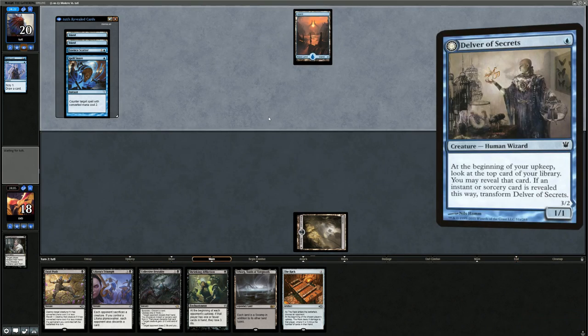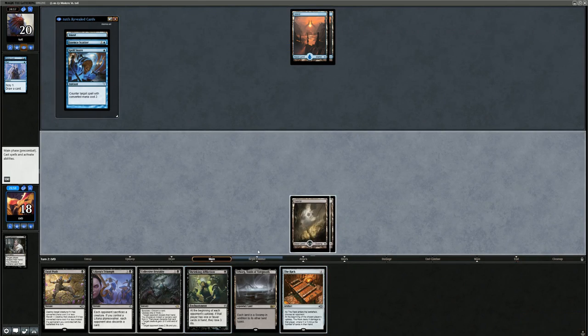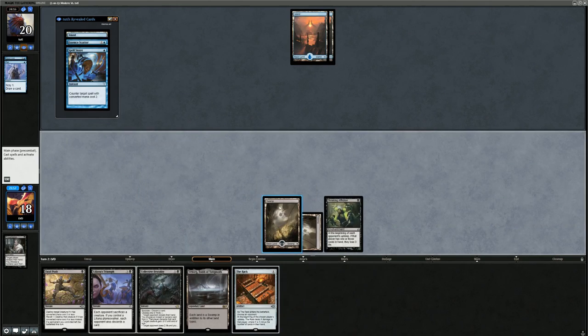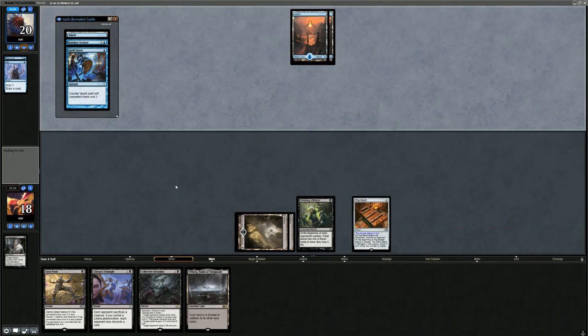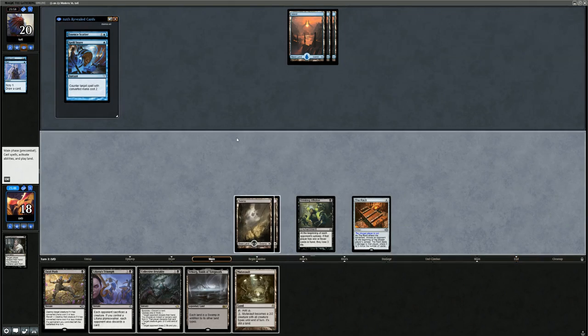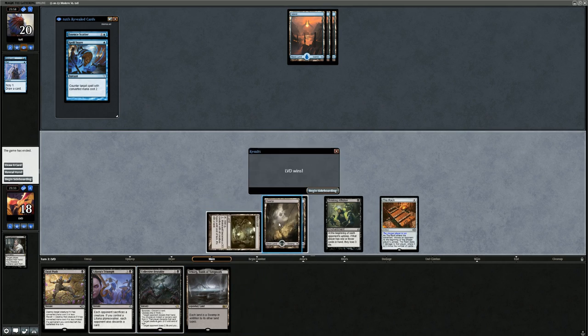Next turn we maybe get to play Rack plus Affliction. I'd rather resolve the Rack right now since they still have a lot of cards in hand. Now we need to find a way for them to discard — Liliana, Davriel, or Raven's Crime could all be okay. We do Brutality trading it for a Spell Snare, and our opponent packs it in. On to sideboarding against Mono Blue.